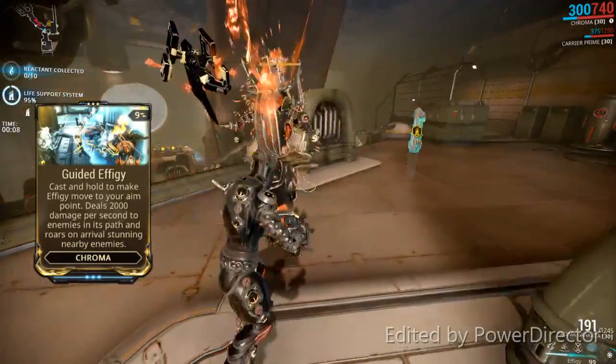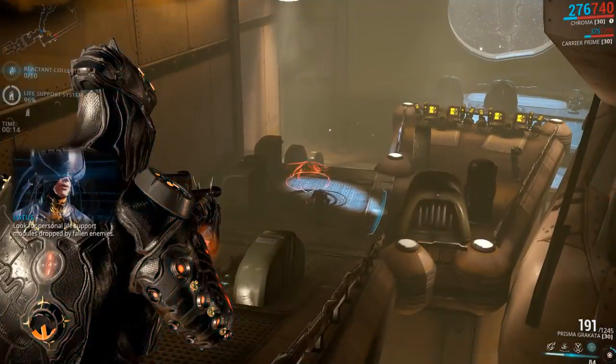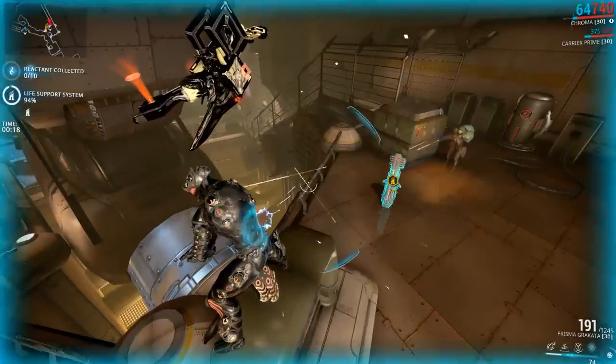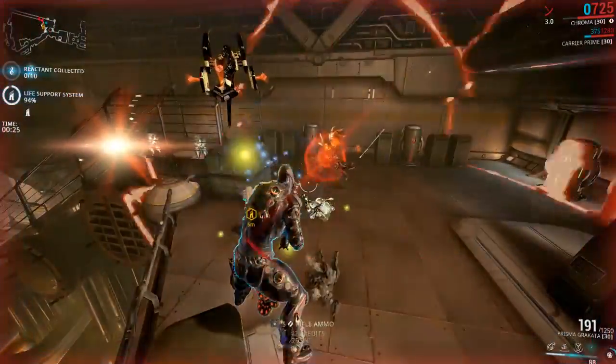Guided Effigy is an augment mod for Chroma's Effigy ability that allows the player to relocate the Effigy without having to recast the ability. Upon holding down the ability while an Effigy is active, it will swiftly move to that location, dealing 2,000 damage to all enemies in its path, then doing its stunning roar when it reaches the target.